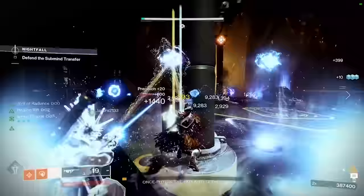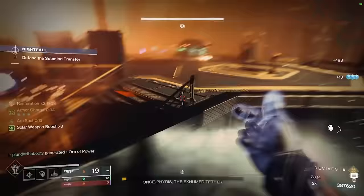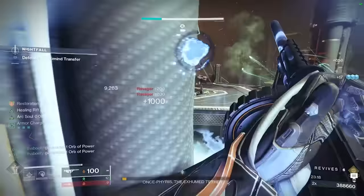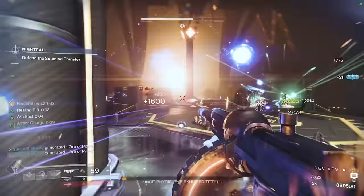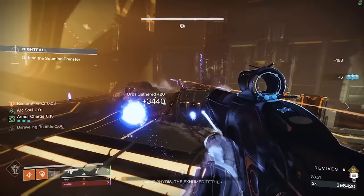The biggest thing I can tell you is: as soon as you get your Well, just drop it. You're going to have it back so often that you might as well just use it. If you're holding on to supers in Grandmasters, you're just making your life much harder. Keep dropping your Well the moment you get it. And you Golden Gun Hunters — I've seen too many of you holding on to that as well, so start using your Golden Guns more often.